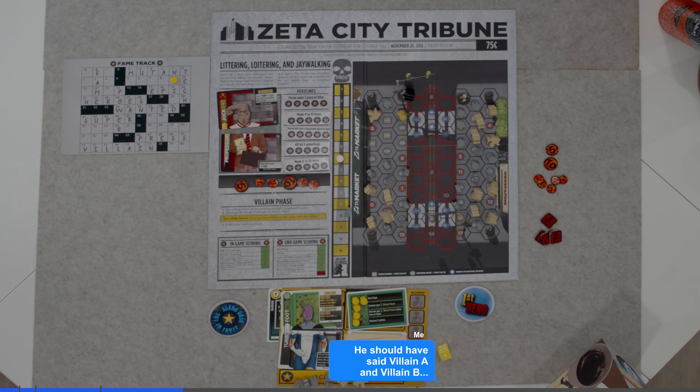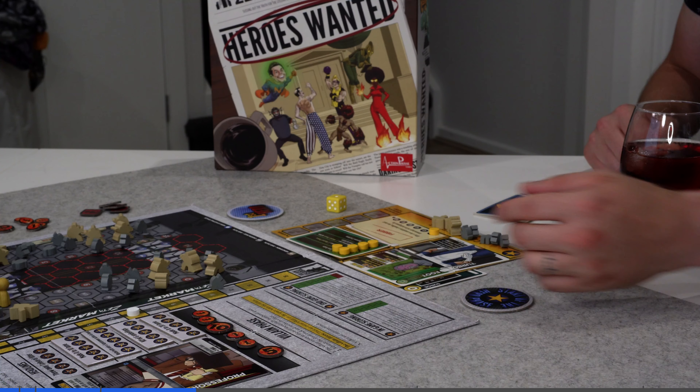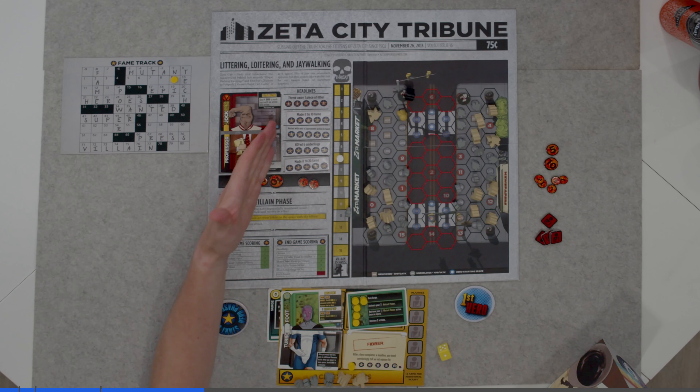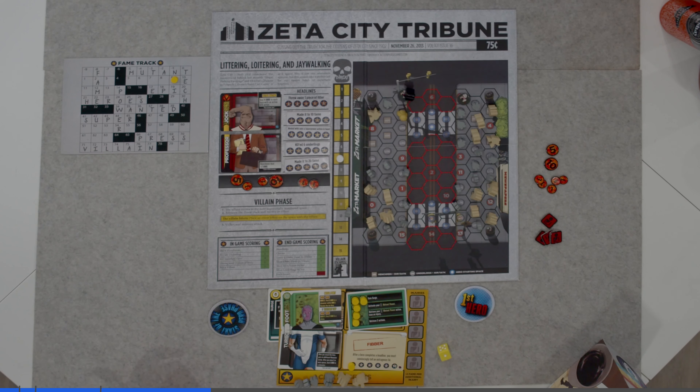In our example, we have Professor Jock, whose catchphrase is, "I have a PhD in Carnage. Nice costume, dork." In this game, we're going to be dealing damage equal to his villain HP. Through the game, we're also going to be trying to achieve each of the headlines, and they're going to score us extra points, which we'll go through a bit later.